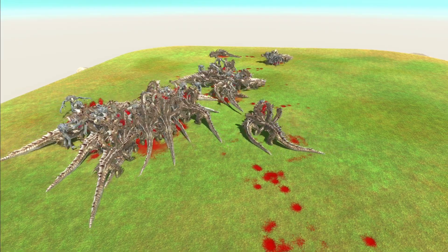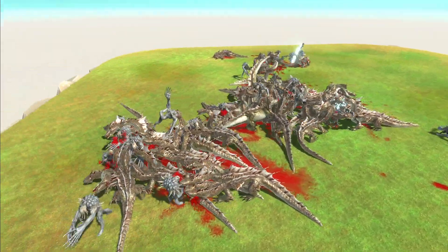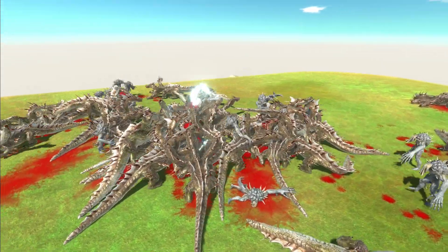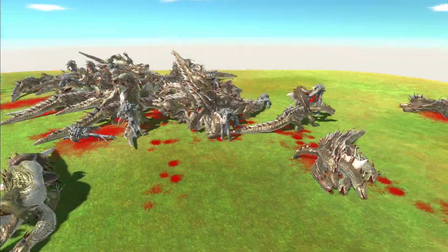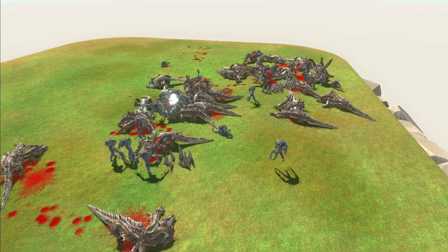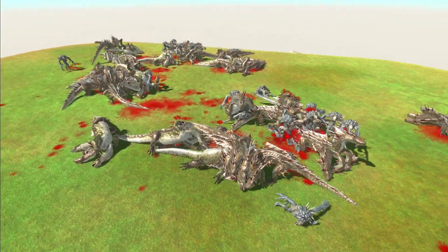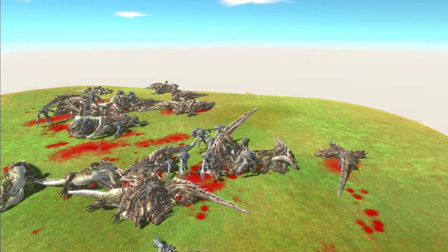Surely the Hydras have got to win this one — but wait, one Hydra down already. The Scourges at the top are definitely winning their section of the battle. The Scourges are bossing it overall — I'm seeing more Hydras dead than Scourges. The Hydras are losing numbers more rapidly, they're in big trouble. Out come some more bony spikes — it's nearly all over. Scourges win: official new boss unit of the game.